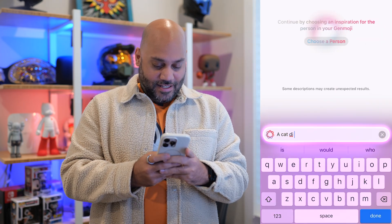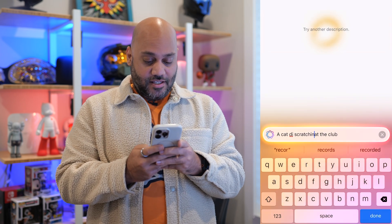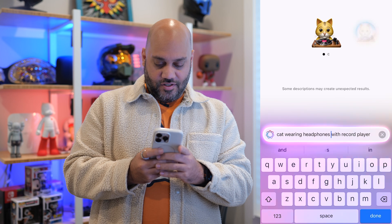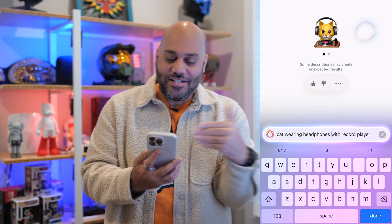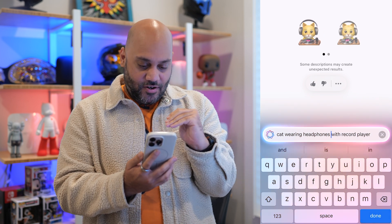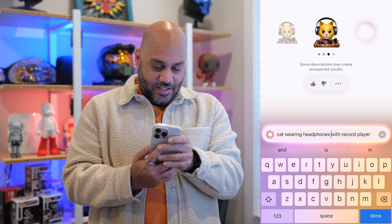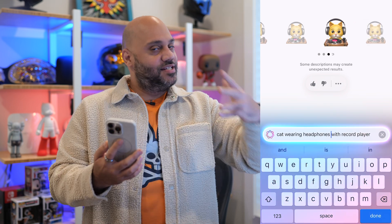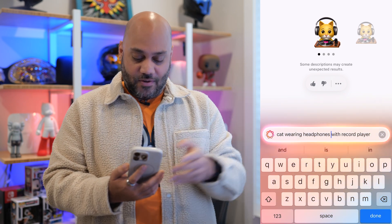Let's try a cat DJ scratching records at the club — it's not even gonna attempt. So let's say a cat DJ at the club — try another description. Cat DJ, nope. How about cat wearing headphones with record player? Now we've got the cat DJ. So the cat DJ didn't work, but cat wearing headphones with record player is working. As it generates the new Genmoji, it's basically giving me the same thing. Remember, this is iOS 18.2 beta — the first beta — so there will likely be things that need to be worked out before public release.